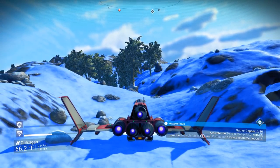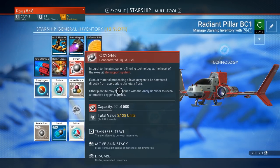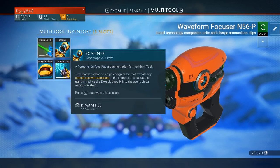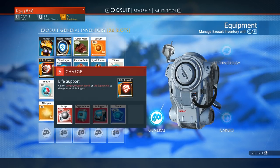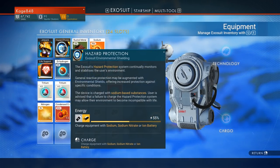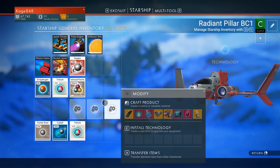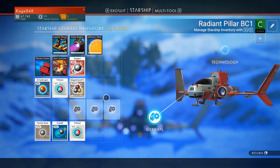We're gonna get in here to get our hazard shield back up, and we got lots of oxygen so let's fill up our life support. There we go. That was like 92 oxygen, dude. There's my life support. We still got a lot of oxygen, that's a good amount.